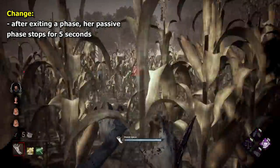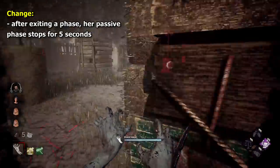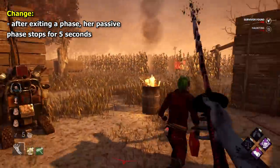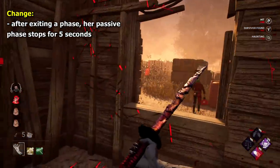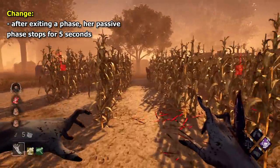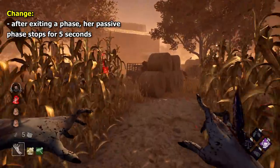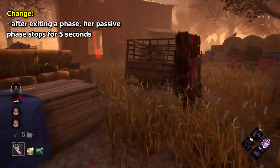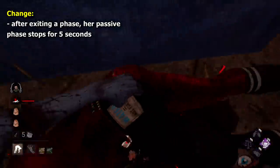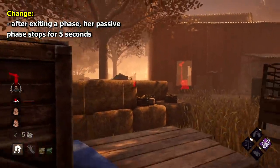For Spirit, I have a weird suggestion — basically, after coming out of a phase, Spirit doesn't do her passive flicker for say 5–10 seconds. This allows you to have a more solid idea of where she is, especially just after she has exited her phase, where you really have very little idea of where she is. Kind of a small nerf to her passive phase — that's really a nitpick though.